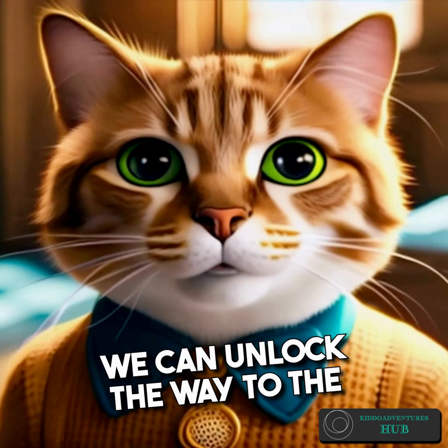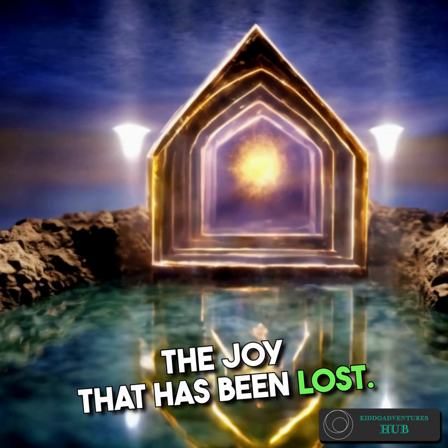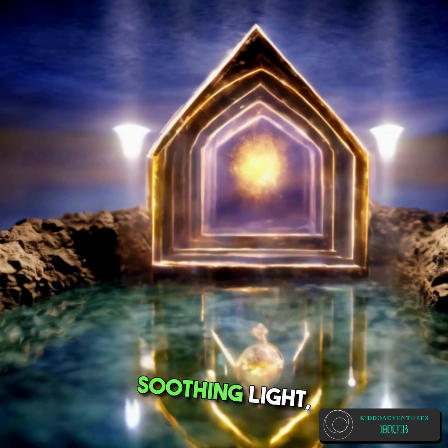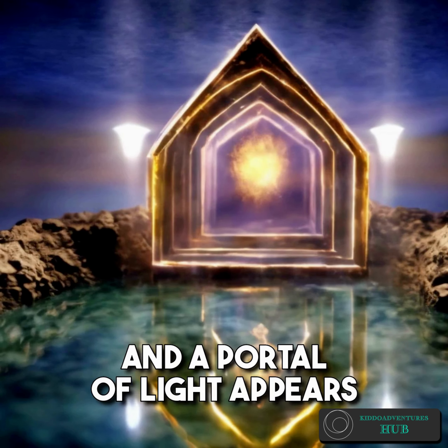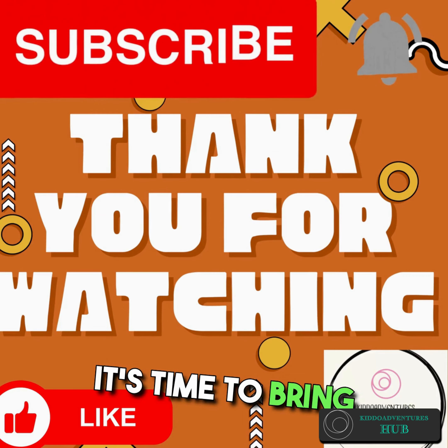Lily: So now we can bring back the fun to Fun Land, right? Mr. Whiskers: Indeed, dear Lily. With this crystal, we can unlock the way to the heart of Fun Land and restore the joy that has been lost. The crystal emits a warm, soothing light, and a portal of light appears before them. Emma, smiling: It's time to bring back the magic.